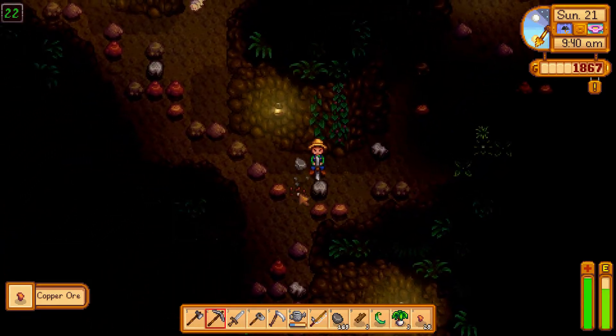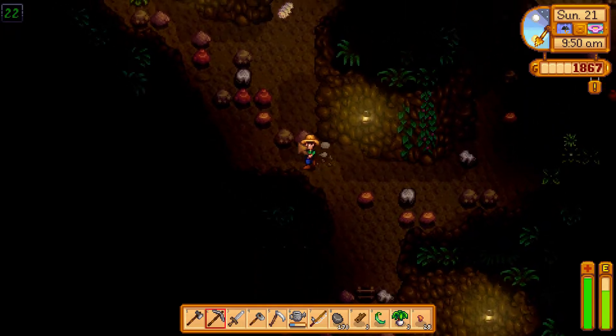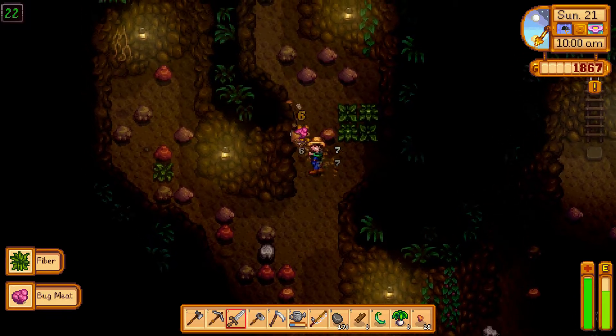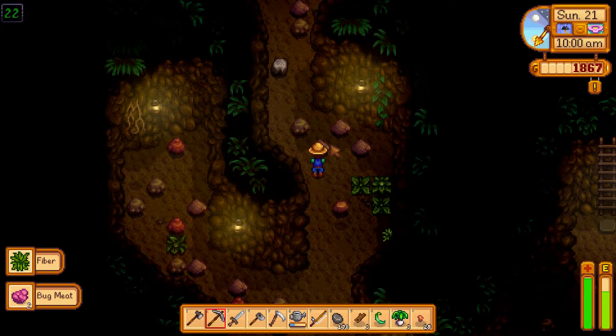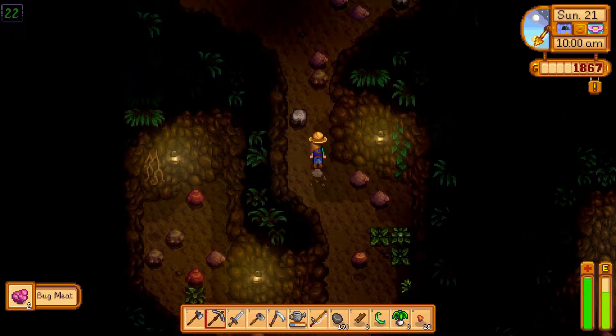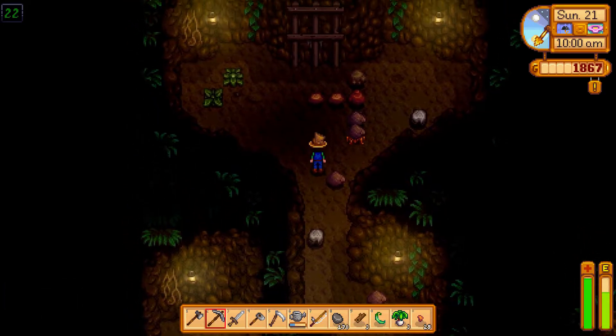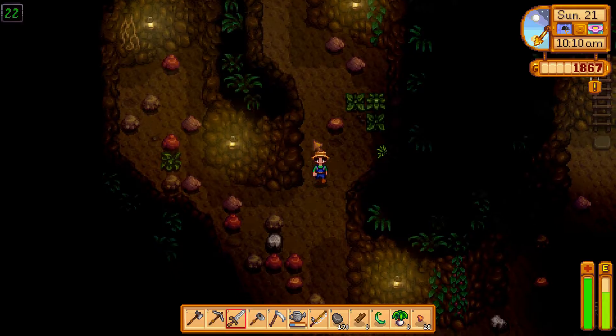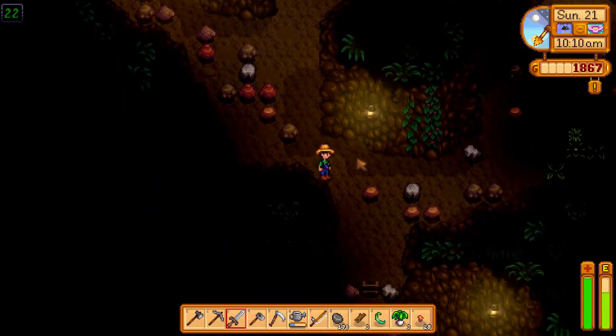That's more copper. Got some slimes here. Oh there's the ladder — let's have a look. Is there anything else we need from up here besides killing some enemies? Just a crab-looking one. Let's go back to the ladder, down another level.